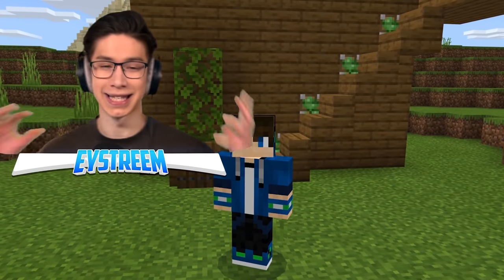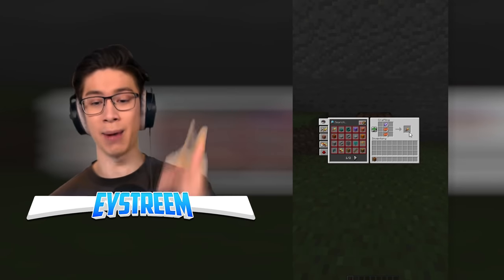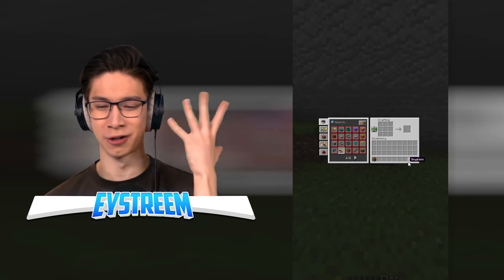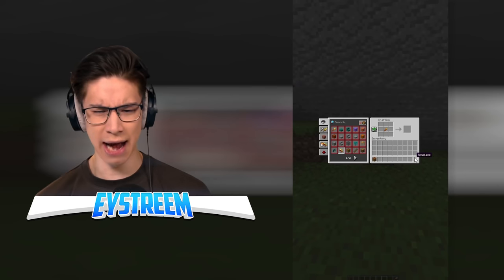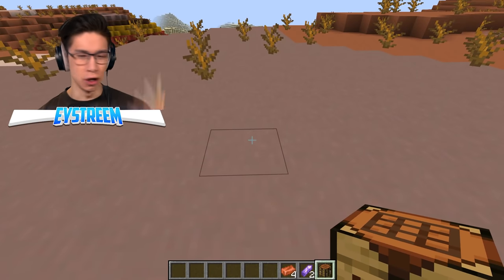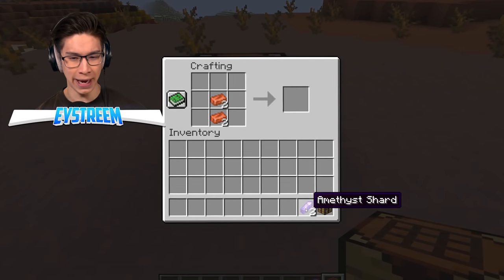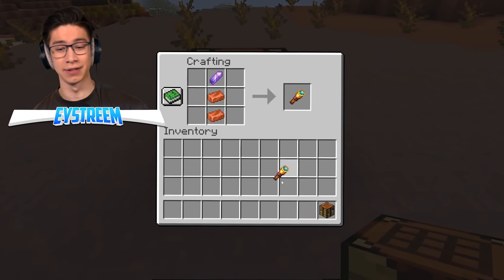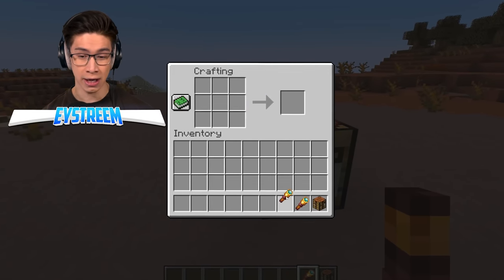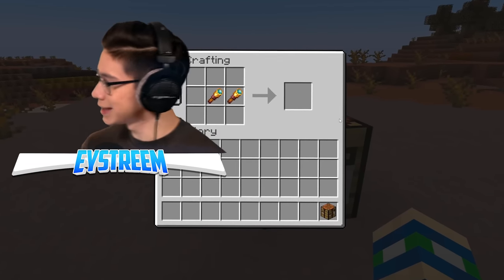Up next: a crafting table hack — chucking in some copper ingots and amethysts gives two spyglasses. This is part of the new update — you can craft spyglasses and zoom into things. And now he's putting the two spyglasses together. Are those binoculars? I had no idea you could make binoculars. We've got copper ingots giving us spyglasses, and apparently we can combine both to get binoculars — but let's expose them.